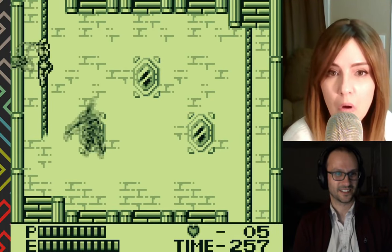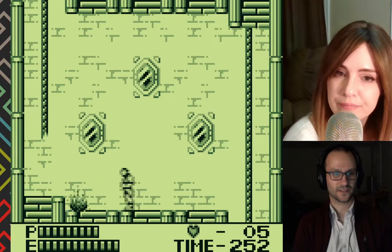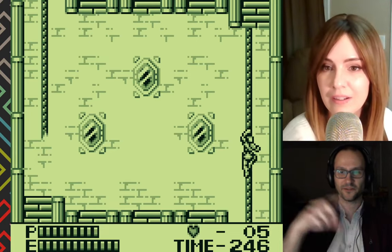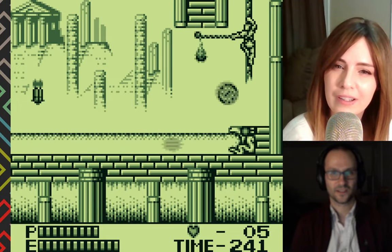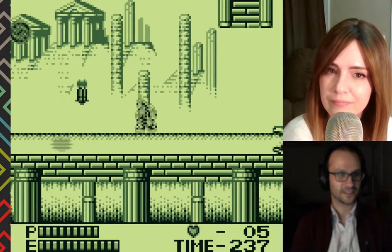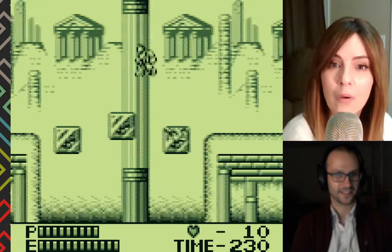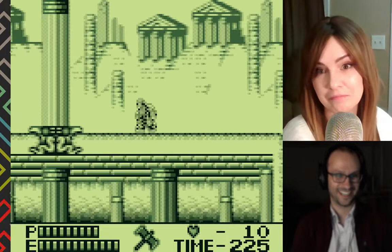This guy means business — whoa, oh my goodness. I think I need to get underneath him and slowly walk back and forth as he jumps over — that's what I should have done. I'm not positive, but I think there's multiple paths through this stage and I don't actually remember this path. Each time you play the game you get a new experience — you could try a different path. Oh, it's so good!